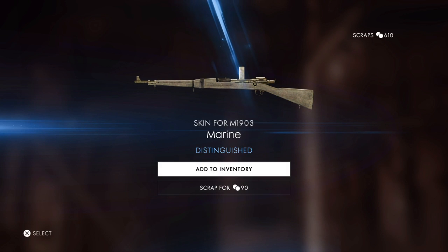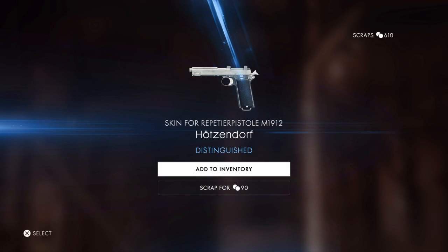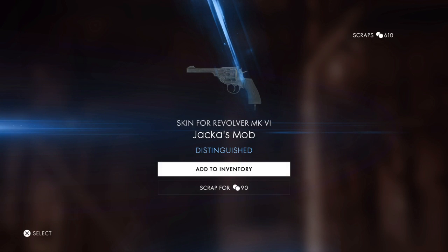Another blue! Here we go, we're getting somewhere. Experimental M1903 Marine — I think I can use that for the Experimental actually, although I already have Devil Dog for it. I'll keep it anyway, just in case I'm not feeling Devil Dog. That's three blues in a row — Repeater, yeah. It's nice, I think I have a gold for it too though. By three — that's four blues in a row! Revolver Mark VI, Jakobs — I use that pistol, so I'll probably equip it.